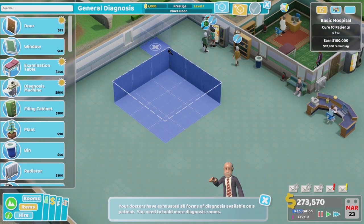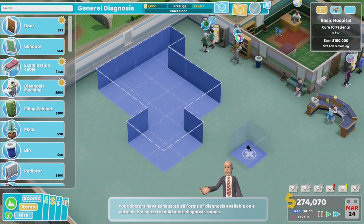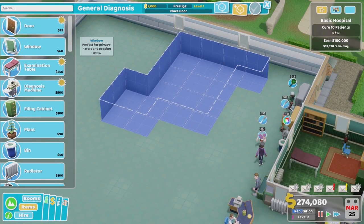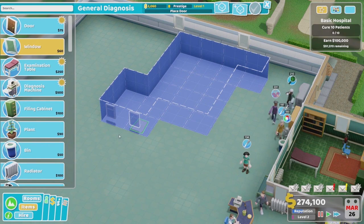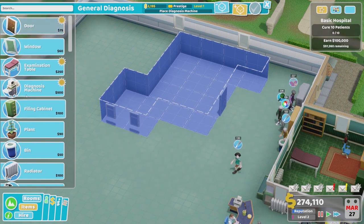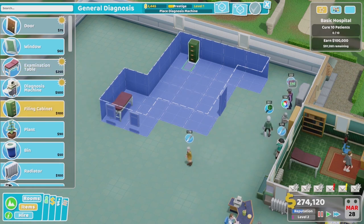Gary placed the room down and then shifted its position — you can rotate the rooms as well. It's a bit of an odd shape, but people have said that about Gary a few times — not that he's an odd shape, but that he makes odd shapes with his hands.